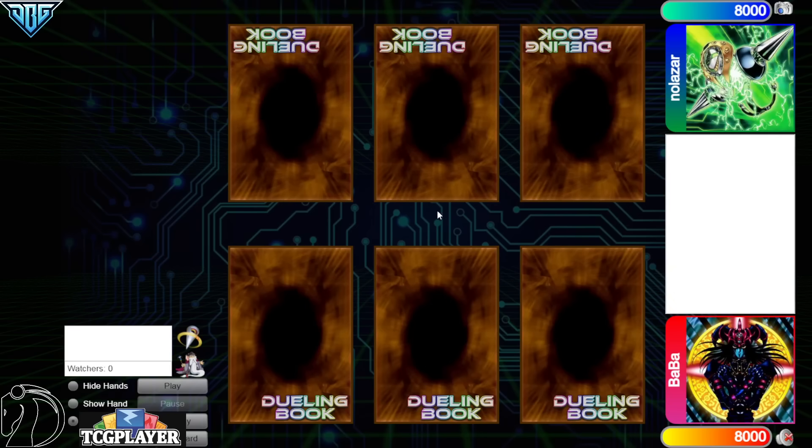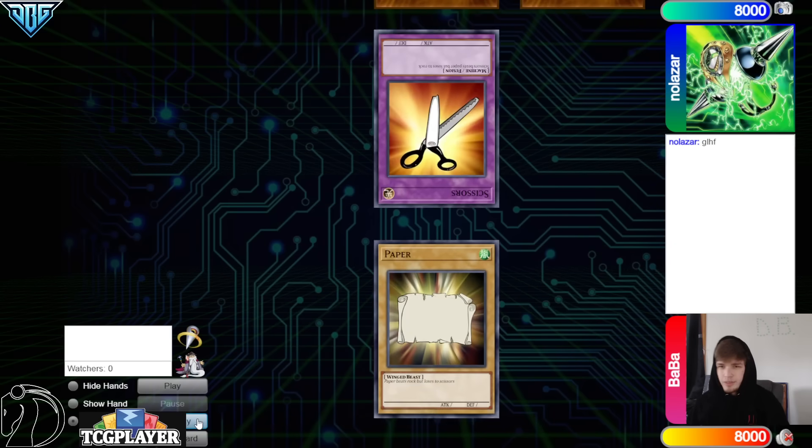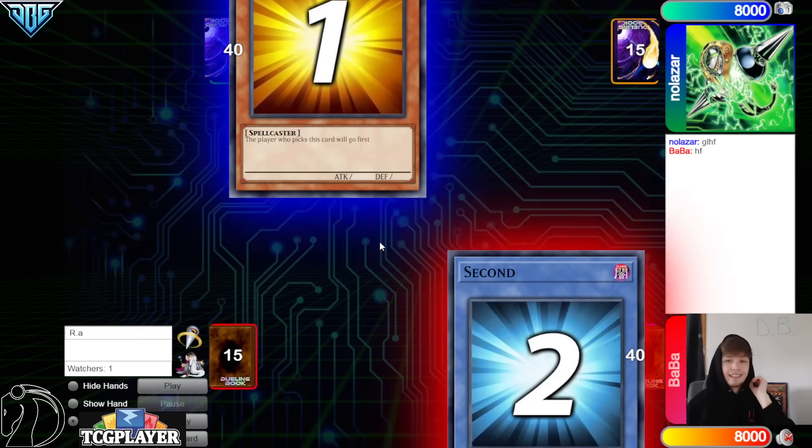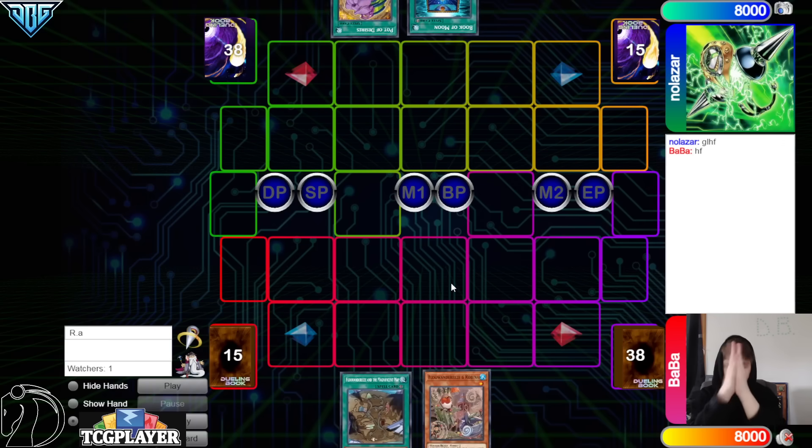Hello guys, the DB Grinder here, back at it again with another video. This time we have Baba with 1,319 rating versus Nolazar with 1,174 rating. This is going to be another new format, high rated DB video. We're going to see Nolazar go ahead and decide to go first — 40 versus 40. Gotta love to see it.